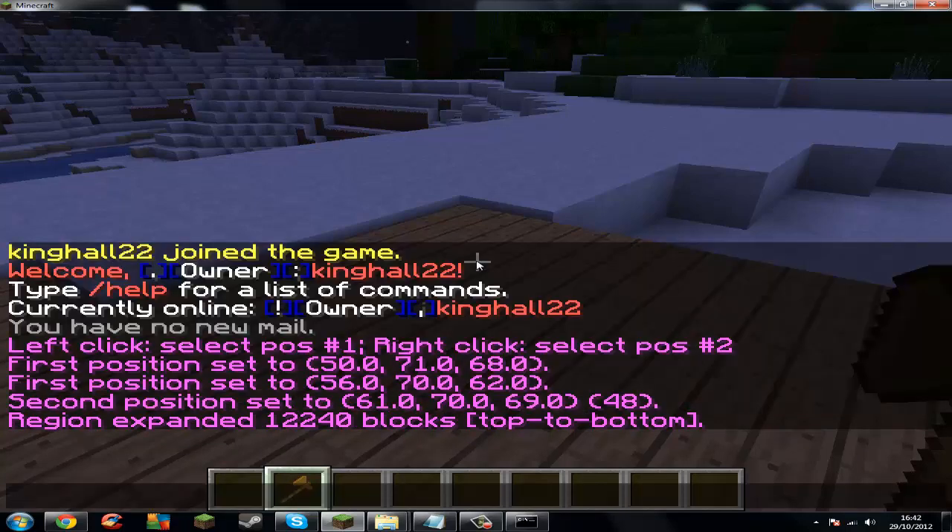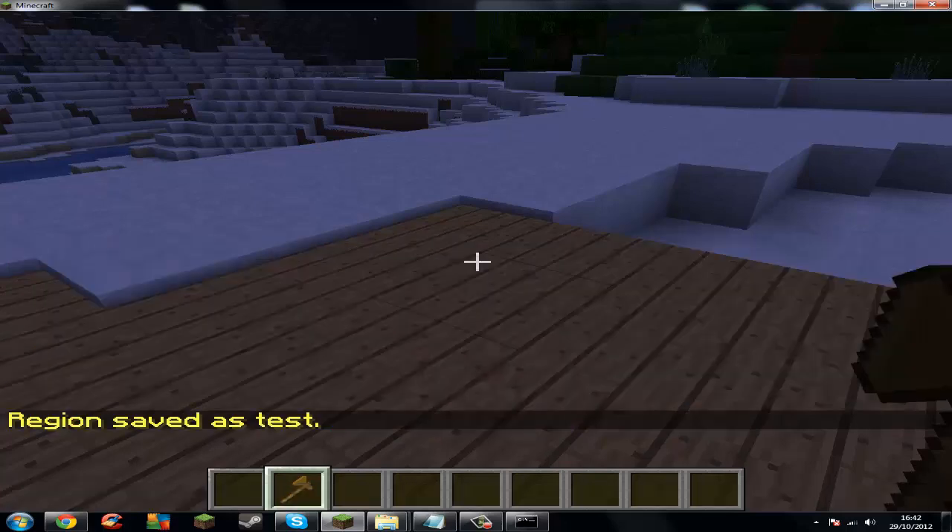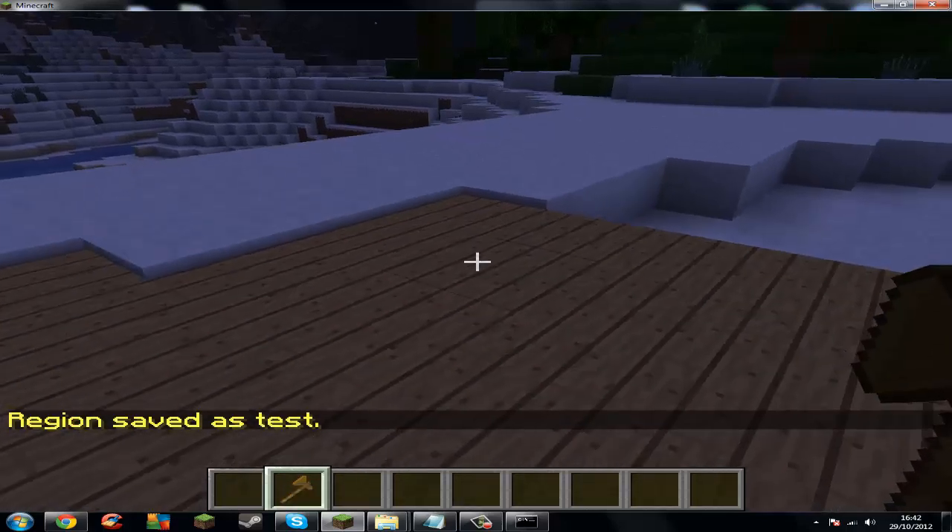Now we have to define the region by doing slash region define, and then the region name. Let's just call mine 'test'. Region saved as test. That's the region done. Now let's add some flags.